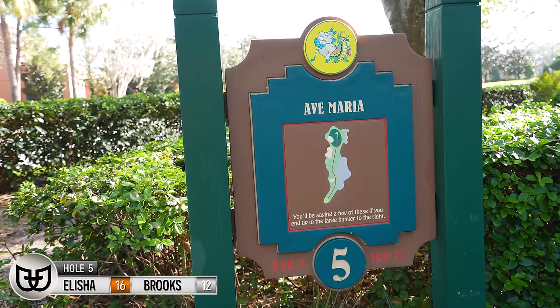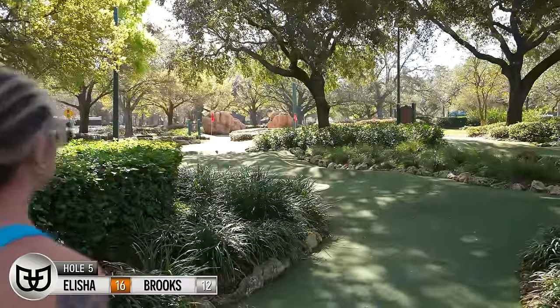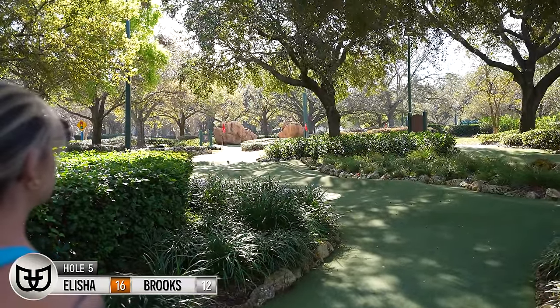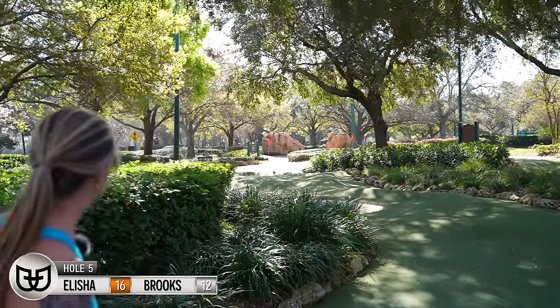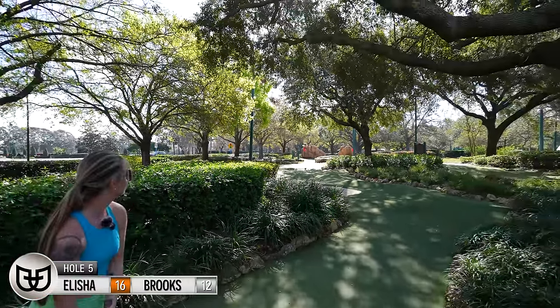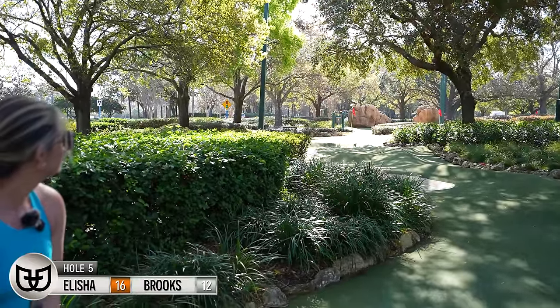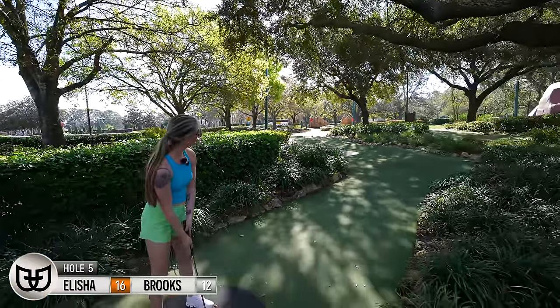This is one of the hardest holes here — par five, 109 feet. There's a ton of bunker. You can kind of see straight ahead where that red ball is, I guess where to aim for. But I don't know if you want to be on the left side or right side because there's bunker all around there. It almost looks like you want to aim for right on the back side of that first bunker — there's a little bit of a landing area if you can get it to curve around it somehow.